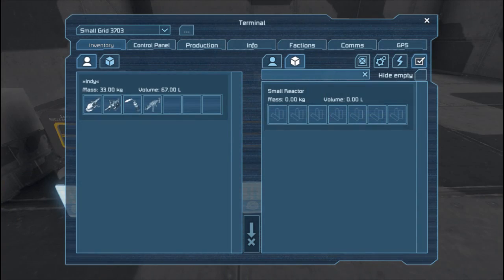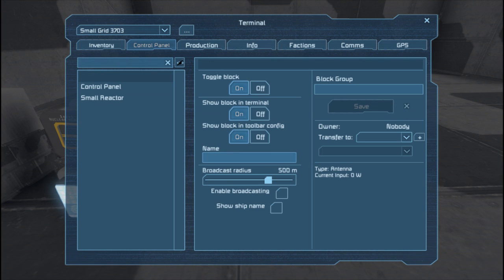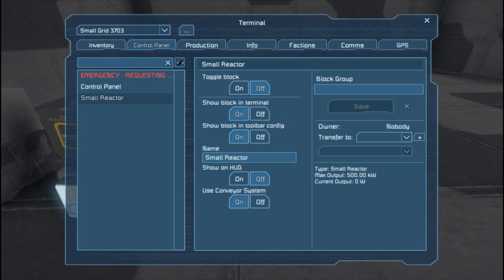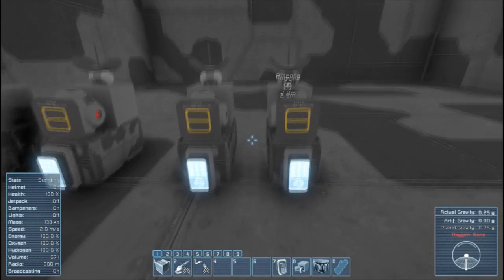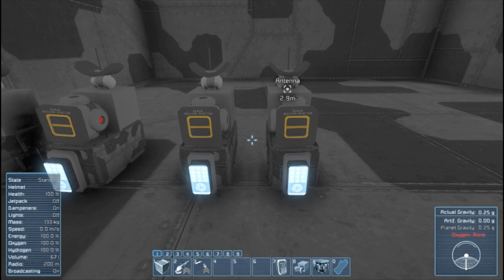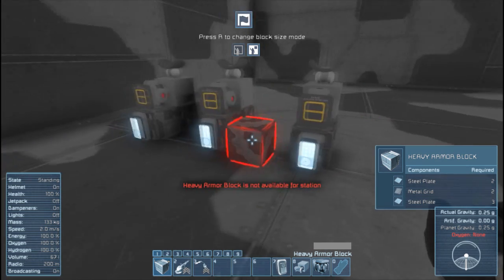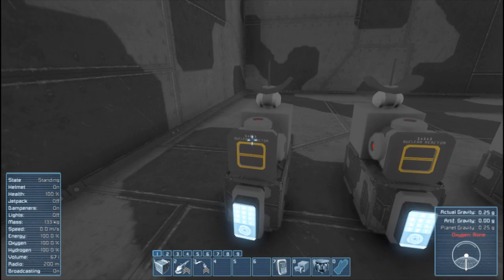Then the next one is the one most commonly found: 'Emergency Requesting Assistance.' This one is really popular if you're intercepting one of the space pirate ships — they usually have an antenna dedicated to that, and if you get too close it will spawn a fighter to come and get you. These are the three that I found work; I haven't found any other antenna style that works.